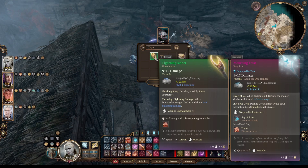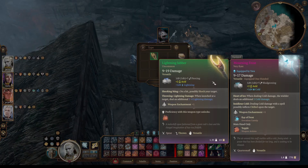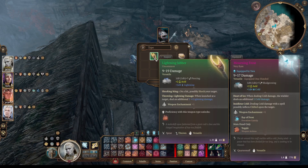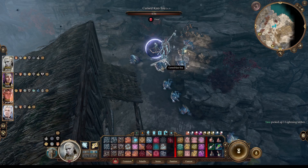The Lightning Jabber is a spear with Shocking Sting: on-hit, possibly shock your target. Throwing: when launched at a target, deals an additional 1-4 lightning damage. Anything that does additional damage is really worthwhile. It also has a plus-1 weapon enchantment. I'll pick this up on Tava and hang on to it. I'm not sure if the 1-4 is only when you throw it or with melee attacks as well. The Shock condition: cannot take reactions, disadvantage on ability checks and saving throws using Dexterity. This is an interesting item.